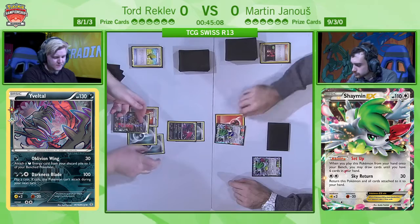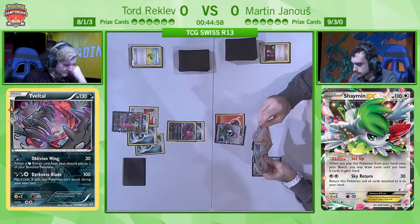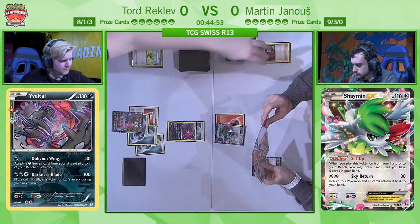Tord has a very promising hand — he has a few Dark Energies and supporters if ever he needs them, so he feels pretty comfortable. Only 30 damage is being pressured on Martin's Shaymin EX right now. Martin doesn't have too much in hand other than a few basic energies and a couple of Max Potions which aren't too helpful just yet, though there is a Crushing Hammer which could be handy.